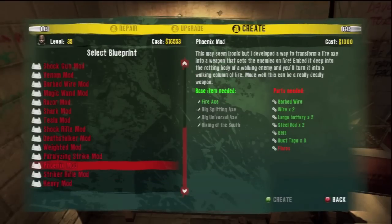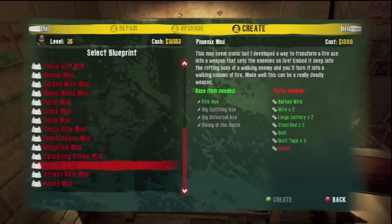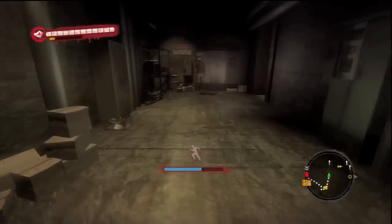Hello YouTube, this is App101 and today I'm going to show you the Phoenix mod in Dead Island. I'm doing this because I myself had trouble trying to get this mod done, needing one single flare, and a lot of people I know are having trouble with it too. So the materials you're going to need are an axe of some sort, barbed wire, wire x2, large battery x2, steel rod x2, duct tape x3, and flare.